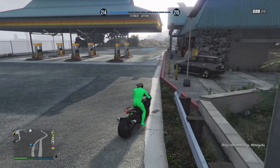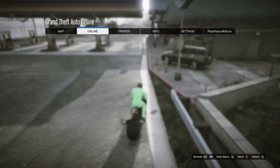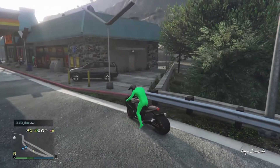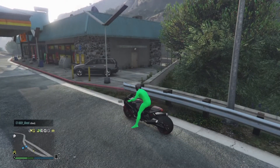Once again, like this video and subscribe. Now, to win $200,000 instead of $100,000, all you have to do is bring up the pause menu, go to Online, scroll down to Swap Character, and when you swap character you'll be able to win it under your other character. So if you have another character, go win it under your other character. If you don't have a bike on your other character, don't buy one — don't waste any money.